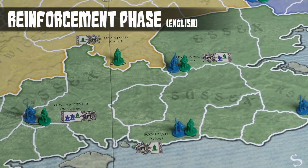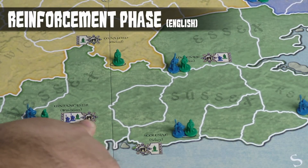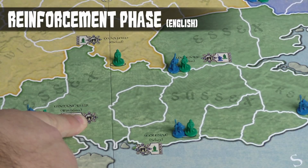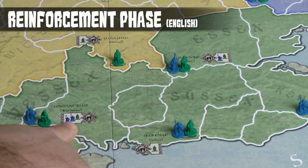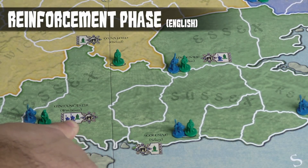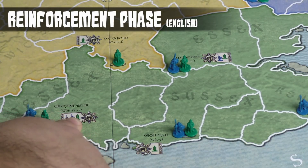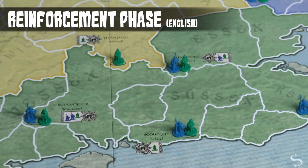For the English, the reinforcement phase mainly consists of putting troops out onto the board at all of the reinforcement city shires that have this logo with a little tower in the middle. Depending on which player you are — House Carl or Thane — that determines how many troops you put out. For example, if it's the House Carl's turn, they put two troops in Winchester. If it's the Thane's turn, they put one troop each in Winchester, Oxford, London, and so forth.